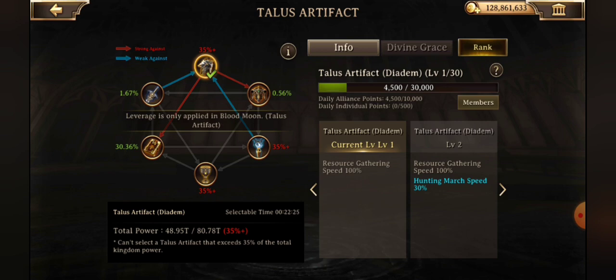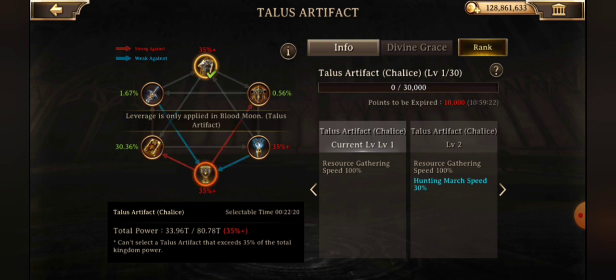The first time you select a talus you can choose it at any point in time, but after that first selection it will only be choosable every Thursday from reset to the next daily reset — all day Thursday Pacific Standard Time. To qualify for choosing a talus you have to have at least 10 members and a power of 100 billion or higher. Your R4 and above are able to select and change the talus. Once you select a talus you have an eight-hour cooldown before you can select the next one, and you can select any artifact that is under 35 — those 35s shown in red would not be available, and that percentage is based on kingdom power.